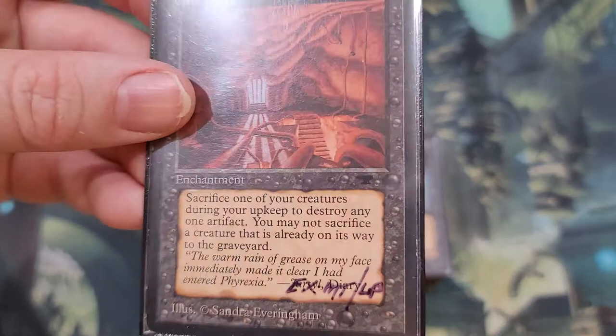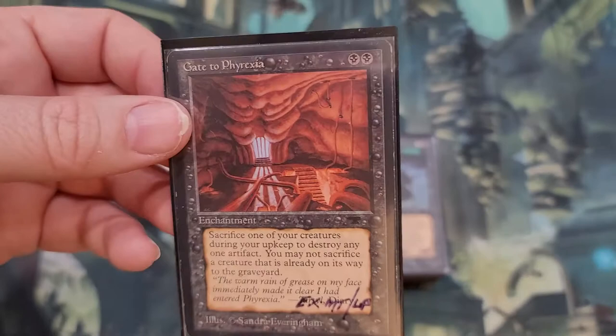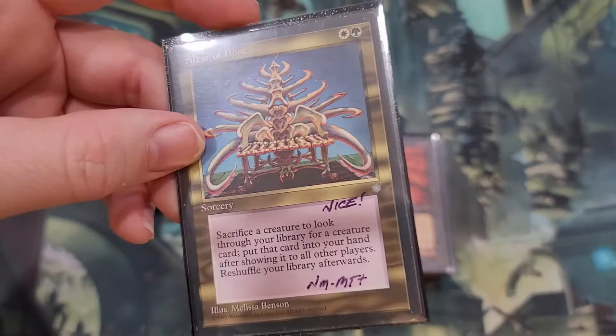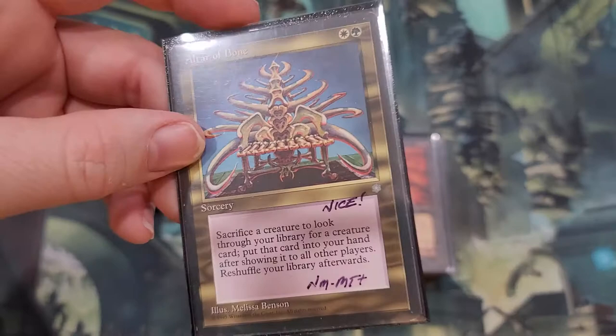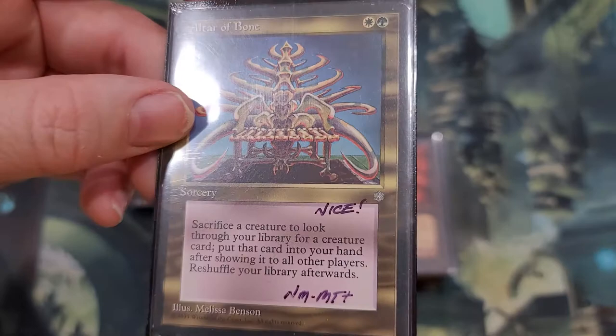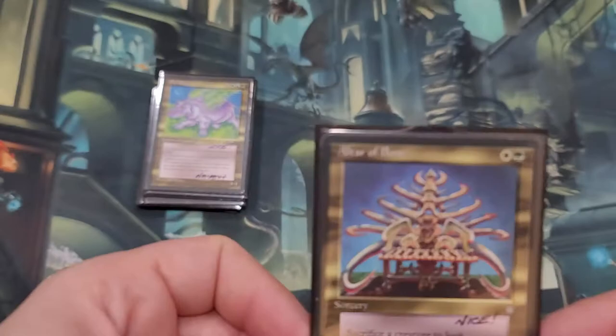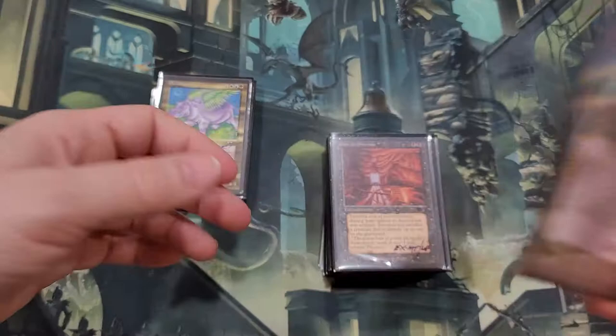This is probably one of the cream of the crop of this collection — Gate to Phyrexia is most definitely on the reserve list. It's been going up over the last three, four years. I think this card was only like thirty or forty bucks maybe three years ago; now it's over a hundred. Definitely a good card to keep in the collection. Thrown to the Wolves — another reserve list card. You sacrifice a creature to look through your library for a creature card, put that card in your hand after showing it to all players, then shuffle your library. So it's a tutor, but you have to sacrifice a creature. Keep in mind you can sacrifice a token and go get something nicer — you can sack a token and do this. It is a tutor; there are better tutors like Worldly Tutor, but it is a tutor.